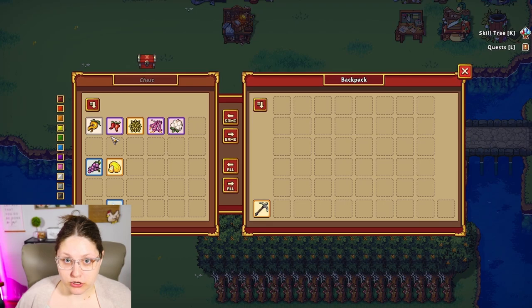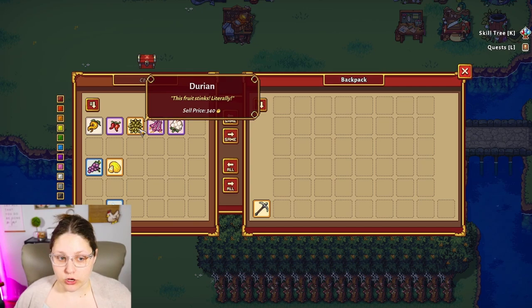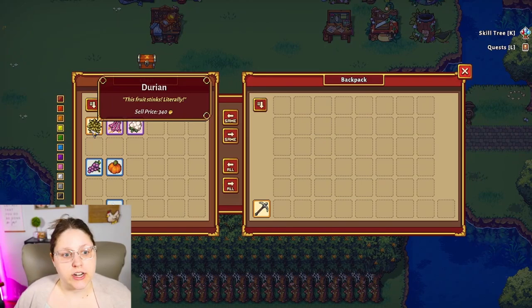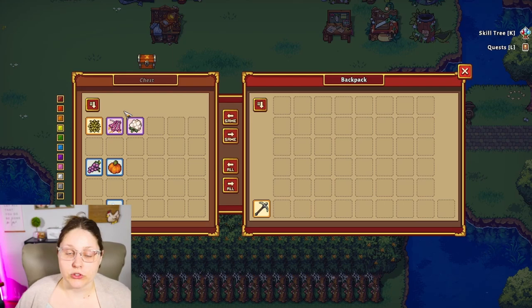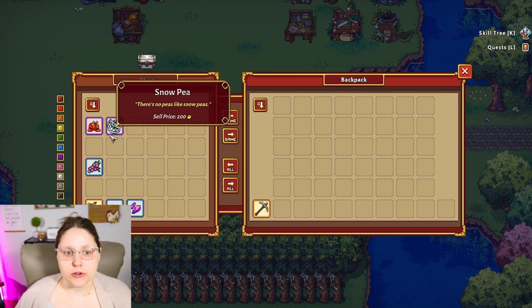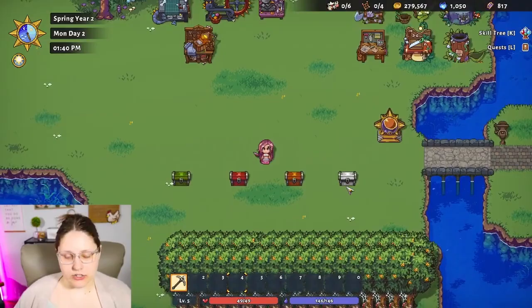For summer, shimmer root again, peppers again — these are multi-seasonal crops — durian, which might be a little bit too expensive for you in your first year, honeysuckle and cotton. Moving on to fall: durian shows up again, honeysuckle and cotton. A lot of these are multi-seasonal plants and also multi-generational, or they give more than one crop per plant. And then finally, winter — for just starting out, you want to focus on ghost peppers and snow peas. Snow peas are one of those that gives multiple crops per plant.